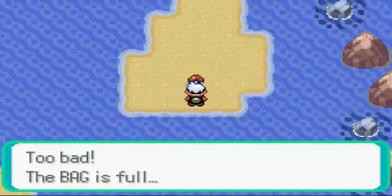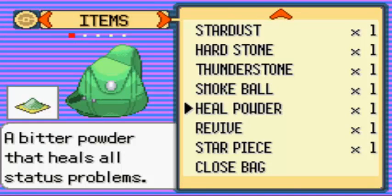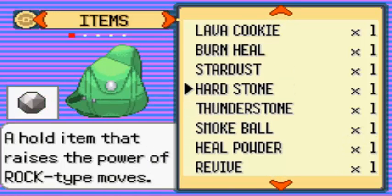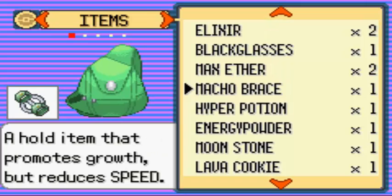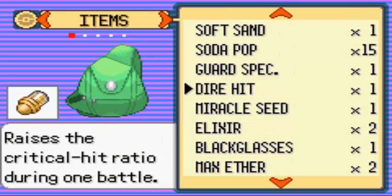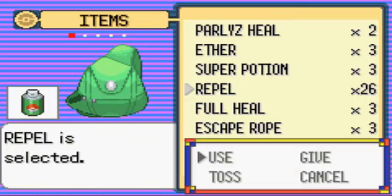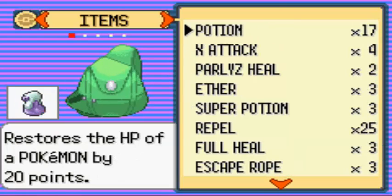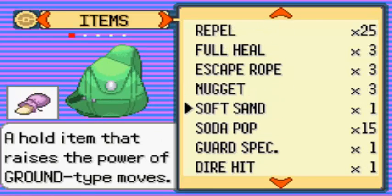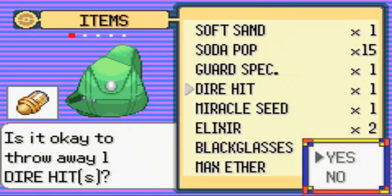It's a Pinap Berry and I can't even put it in my bag — seriously, this is just horrible. What do I want to get rid of? I don't care because I hate it and I just want it gone. Hey, Repels — apparently I do have Repels. I guess I'll get rid of this Dire Hit — I don't really use X-items.